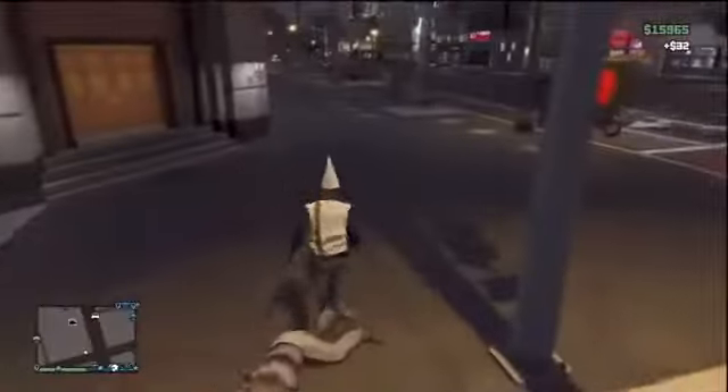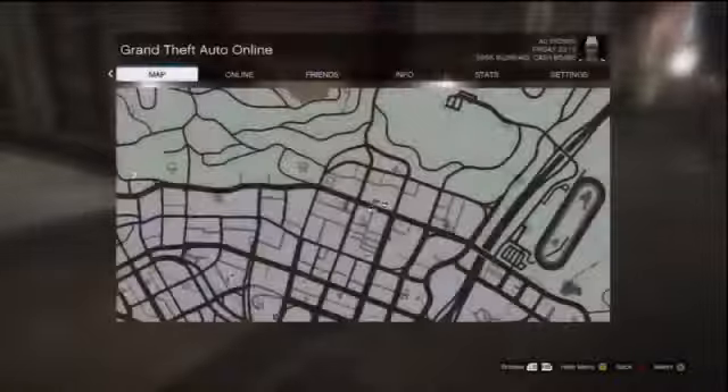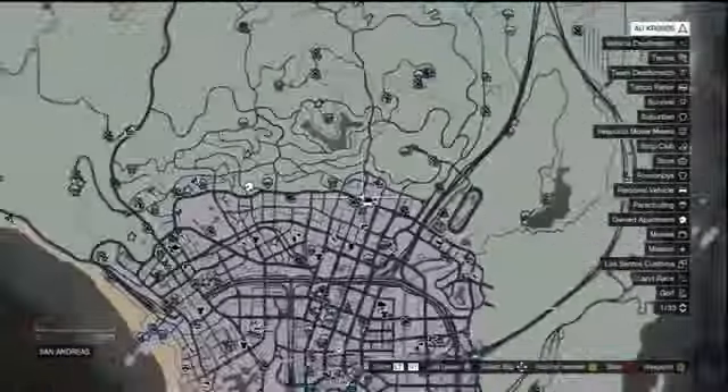If you didn't see my previous video, don't worry, I'll give a quick little recap. There's a bank in GTA Online that you can actually go inside of. It's located right here on the map, which is not too far away from the Eclipse Hotel. This bank is obviously going to be used for the bank heist missions that will be releasing soon.